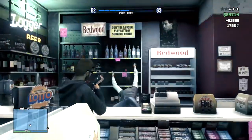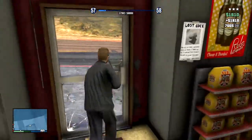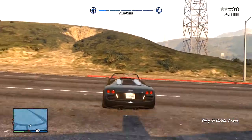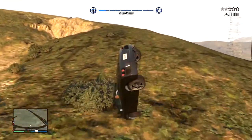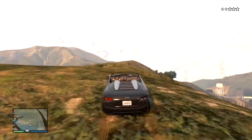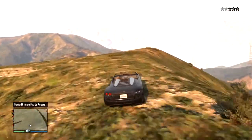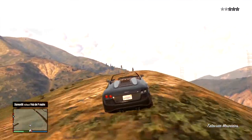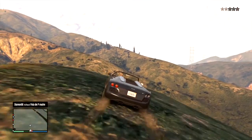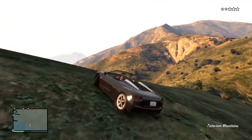After that, whip out a shotgun and make sure you shoot them in the face. Once we get into the car, launch as fast as we can up to the top of the hill. You can see that big blue compass chasing us — that's the chopper because we've got three stars, since we blew the dude's face off and they're not too impressed about that.